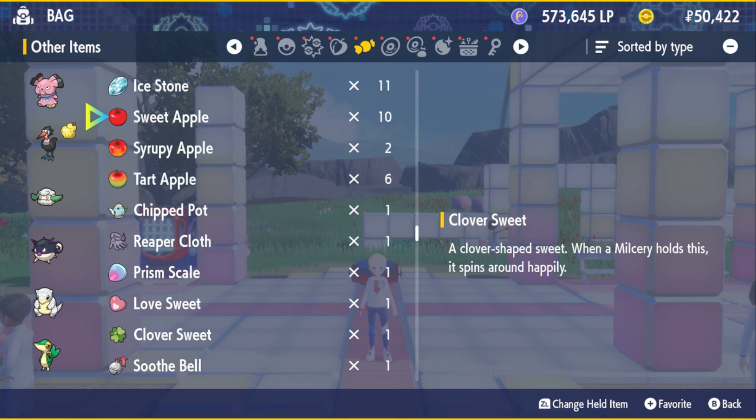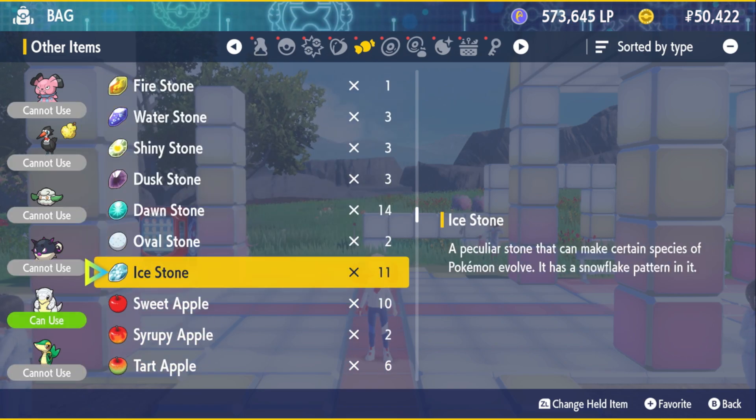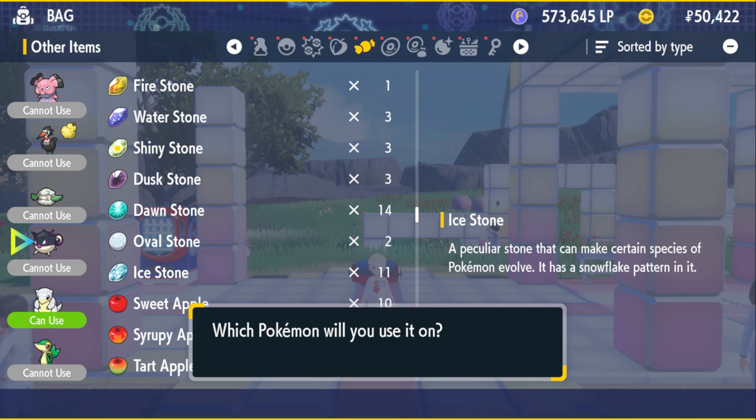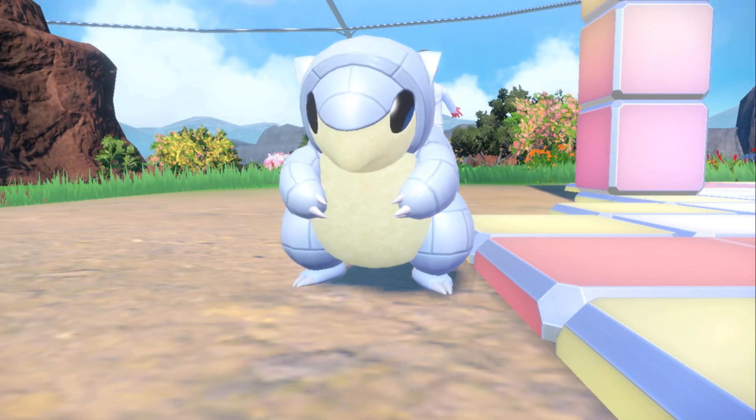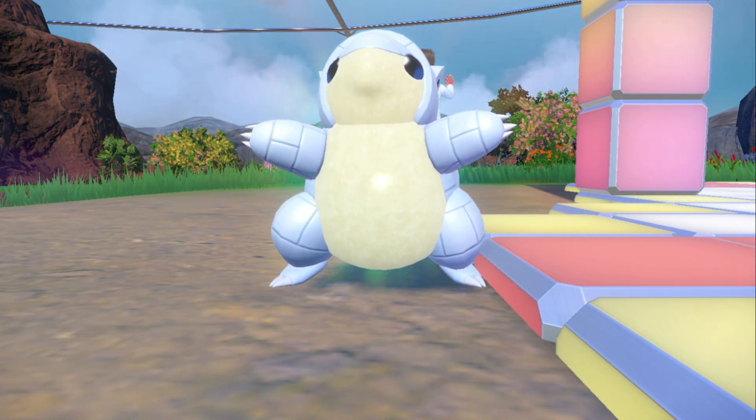Oh my god, I'm losing my mind. So we're just going to try and find it right now — there we go, Ice Stone, I have 11 of them. They're really not hard to find. We're going to use it on Alolan Sand Shrew, and just like that it will instantly start to evolve.